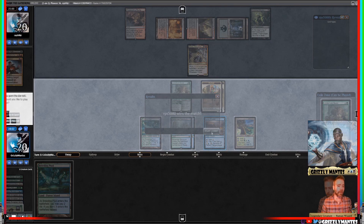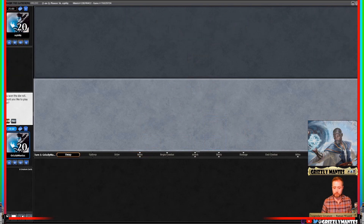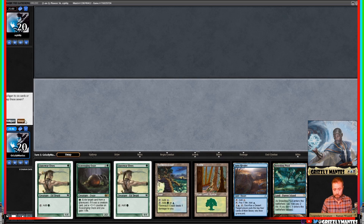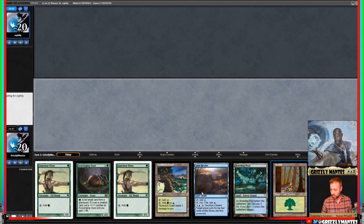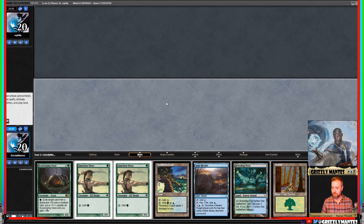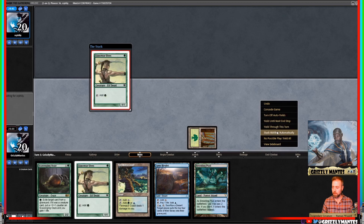That's the way the cookie crumbles. It's funny — we either get hands that do everything or hands that do nothing, there's like no in-between. Should I have mulliganed that hand? Maybe — six mana sources and a Scavenging Ooze. I should be more aggressive with my mulligans.